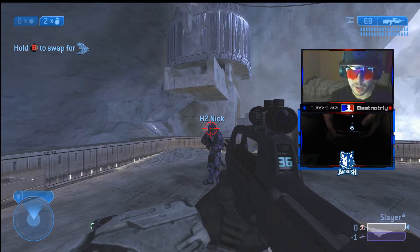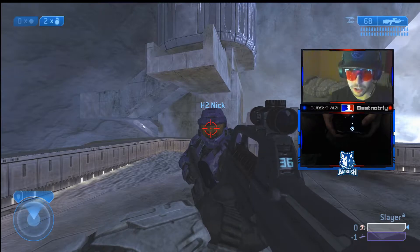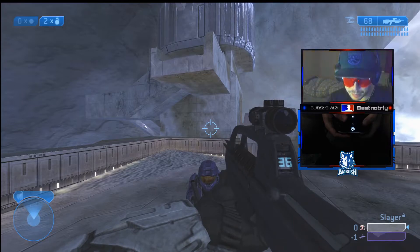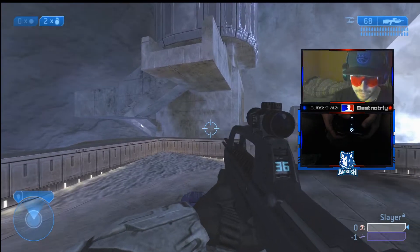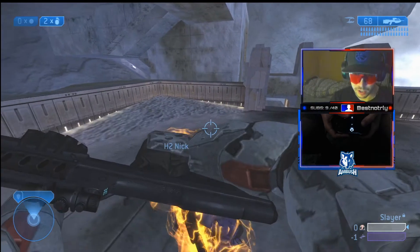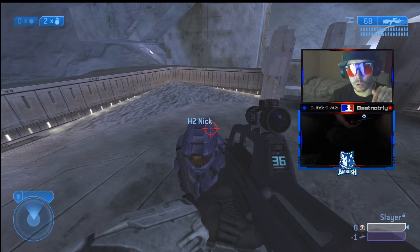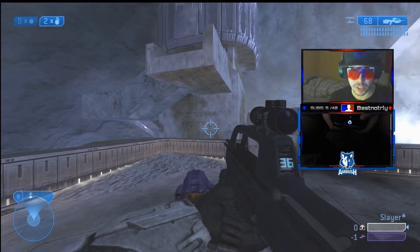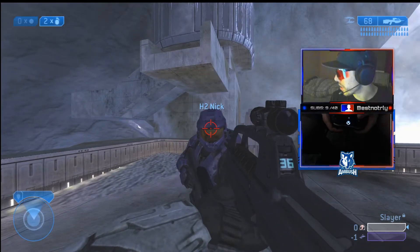We're going to start off with Halo 2. If you notice when I come up to Nick — Nick, go ahead and crouch — I still get a lunge towards Nick, but if I'm not looking directly at him, watch what happens: he doesn't take any damage, his shields are still full. However, if I look down at him while he's crouched, it will do damage. So it requires your tracking to be actually on or towards the player in this title when they do an up or down movement.